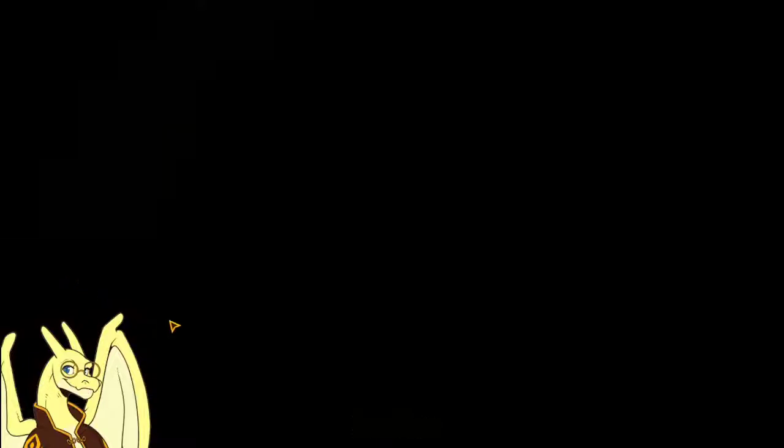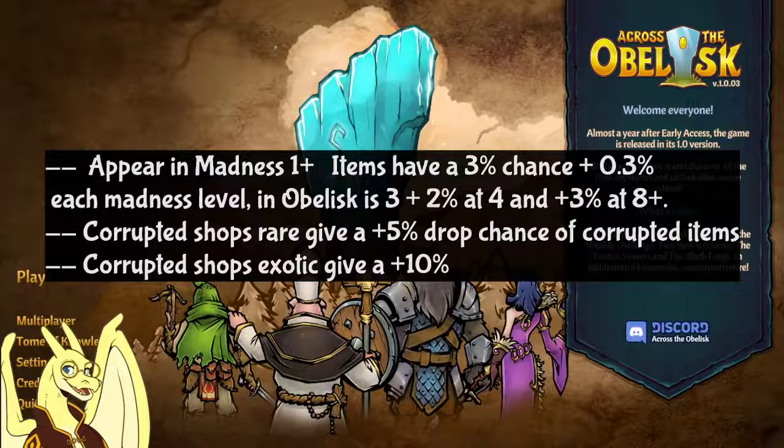How often do these appear? Here's a chart: they start appearing in Madness 1 with a 3% base chance, with a 0.3% modifier each madness level you go up. In Obelisk or weekly mode the base is 3%, with an additional 2% at Obelisk Mode 4 bringing it to 5%, and an additional 3% at Obelisk 8+, so roughly 6–8% total. When you take battles you'll also be given the option for corrupted shops, which give a 5% drop chance of corrupted items, and exotic corrupted shops give a 10% chance.